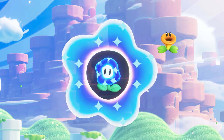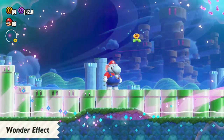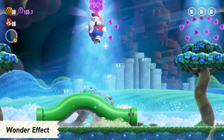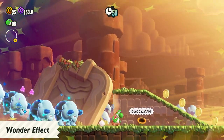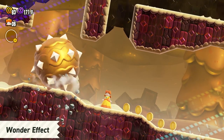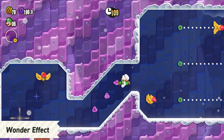When you touch a Wonder Flower in a course, a wonder effect will trigger. Pipes might start moving, a stampede of enemies can appear, or the terrain may tilt. There are even wonders where your character transforms.